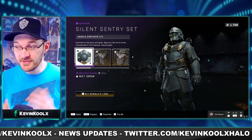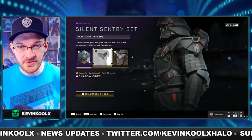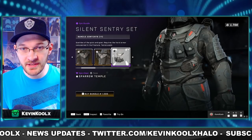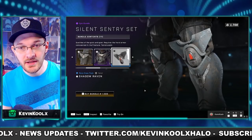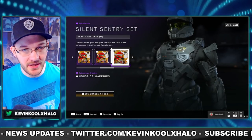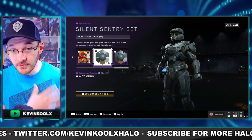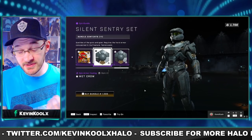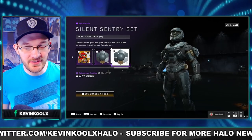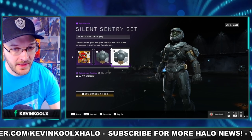The Silent Century set looks like a pretty sweet armor color that I would actually rock. It comes with different shoulder pads and a chest piece for the Yoroi armor set, some knee pads, and emblems. We also have the Mark VII set with a blue and gold armor coating, which looks amazing, and the same coating for the Mark VB as well — cross-core coatings, which is great.